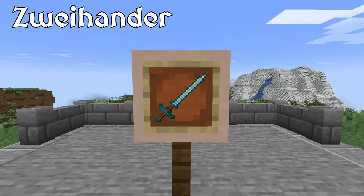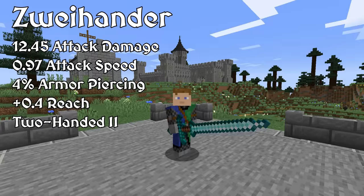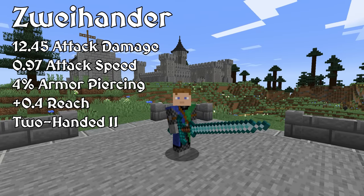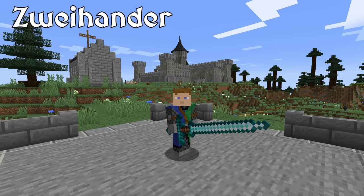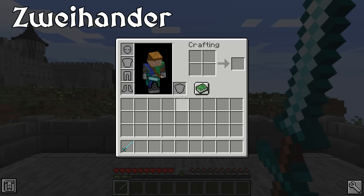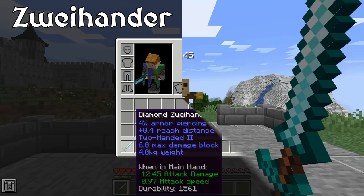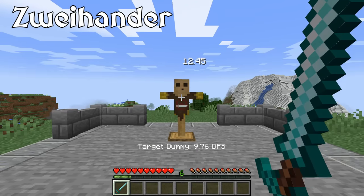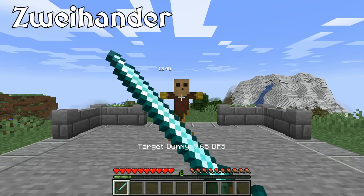Next, we have the Zweihänder. This was the hallmark weapon of the previously mentioned Landsknechte. This sword is huge — it demanded using both hands to use it most effectively. Due to its immense size, it was often utilized similar to polearms in the armies of the Landsknechte. Ironically, in the mod, you are strong enough to hold this weapon in one hand. The Zweihänder deals more damage than the axe and is a tad slower, but it comes with more than two blocks of extra reach and some armor piercing.